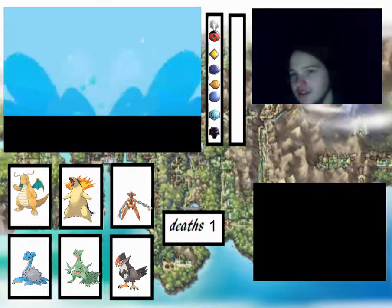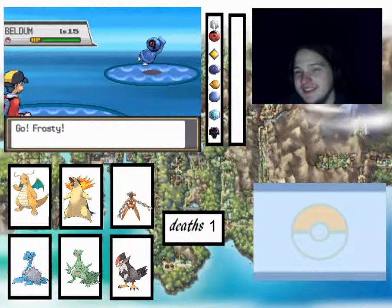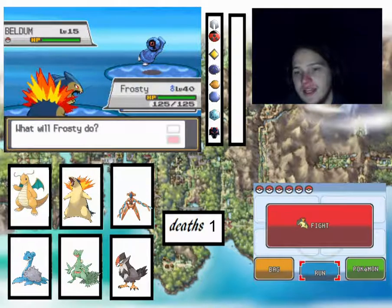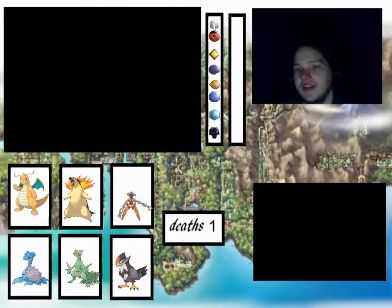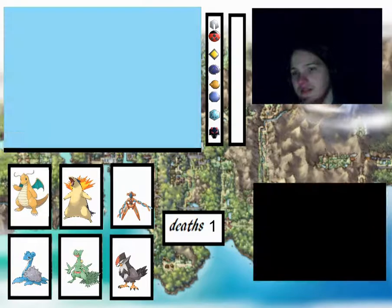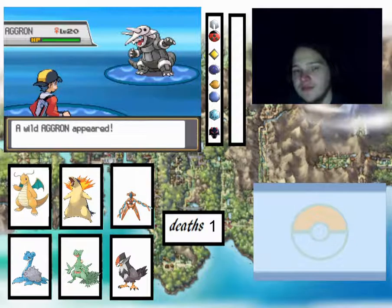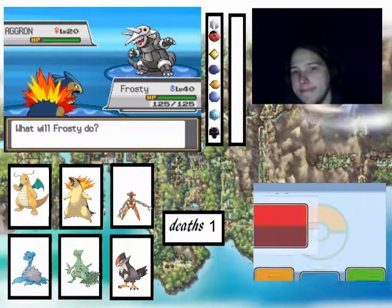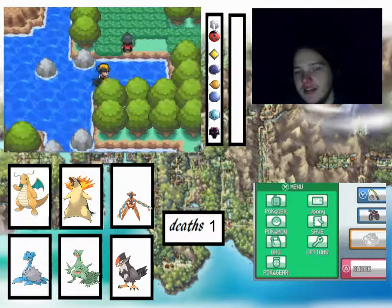We're still on Route 27 so this doesn't count. Look, it's another Beldam. I think we're going to do Victory Road on its own because I think there's a rival fight in there. So we'll get to the edge of Victory Road — basically just right at the entrance, which means there are probably no team changes again.